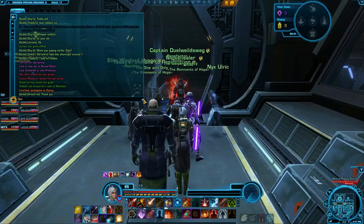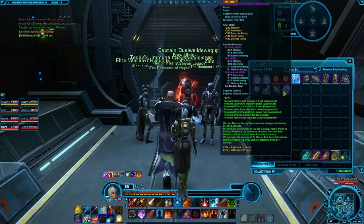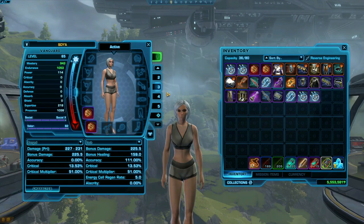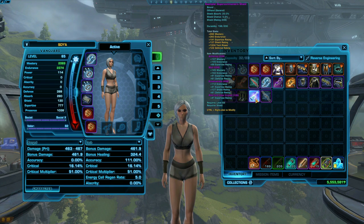If you're still leveling, you don't have to worry too much about gear because you'll be bolstered once you enter a PvP match. One thing you can do to help yourself in PvP while leveling is to at least get a piece of gear in every slot. Empty slots will not be bolstered, and make sure any cosmetic gear you are wearing has a mod in every slot.